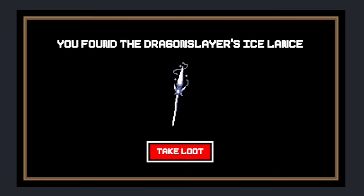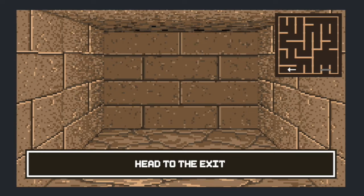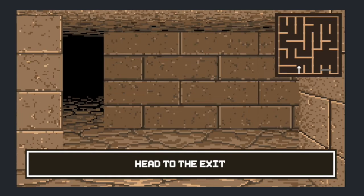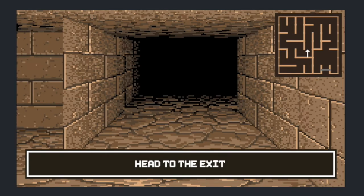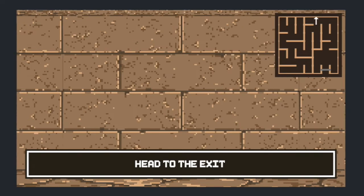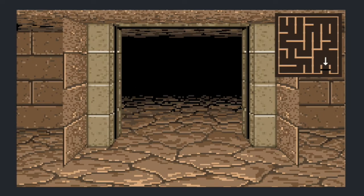In this gameplay demo we don't actually use the ice lance, but in the final version of the code uploaded to GitHub and verified on Polygon Scan, we do use it to fight the final boss. So we navigate back and once we get there...